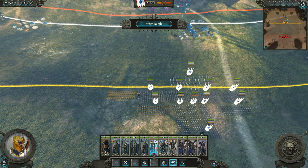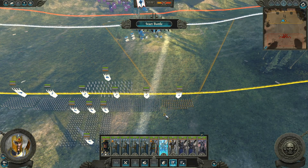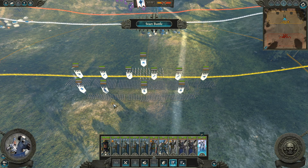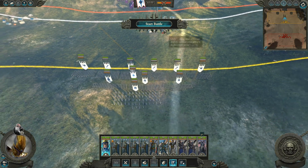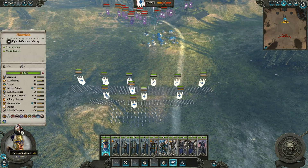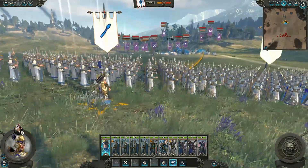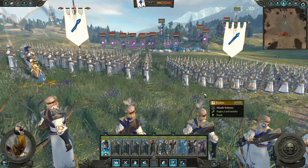We can move them out like that and just have our archers back behind here. We are a hybrid general so we've got a bow — we'll put him right in the middle here so he can fire over.